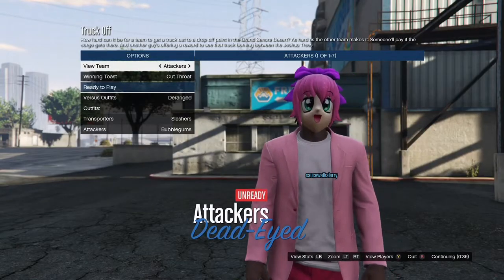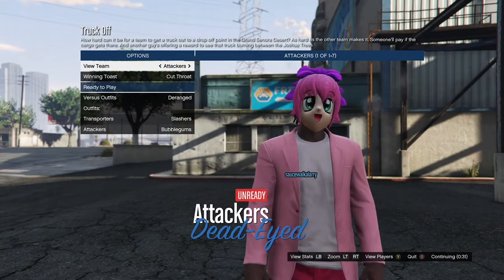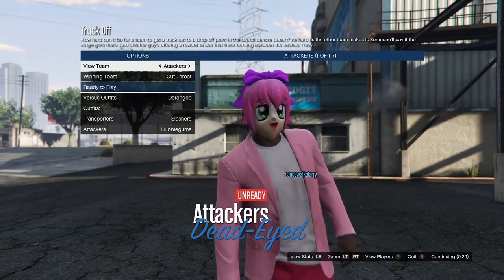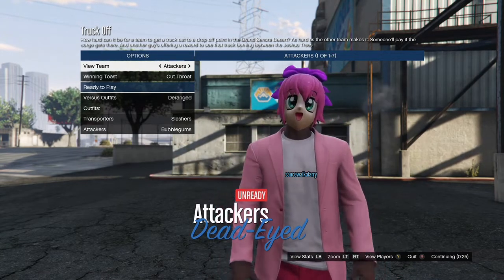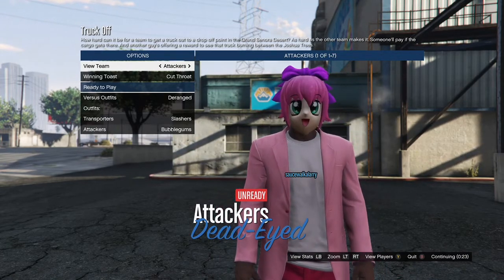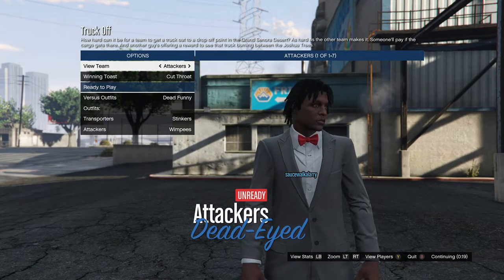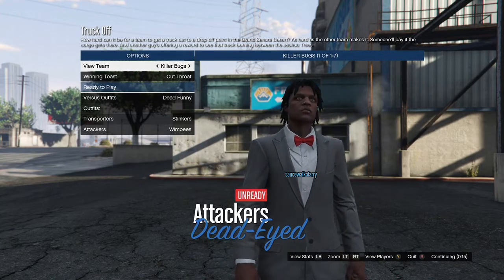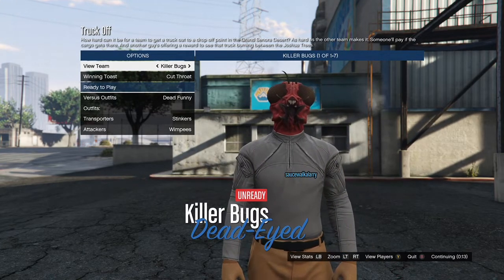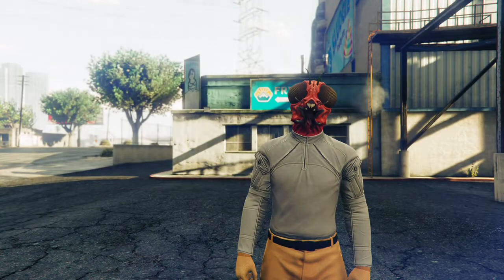When the job loads in, you want to tell your friend or the random to go to Versus Outfit and tell them to put it on Insects. You're not gonna have the option because you're not the host, but there's gonna be a third option that says Versus Outfit. Tell your friend to put it on Insects so you can get the orange joggers. This one right here — Insects — and then you're gonna get the orange joggers. Then just tell your friend to ready up and you want to ready up too.